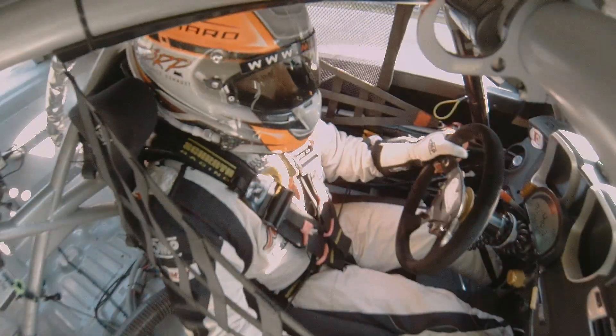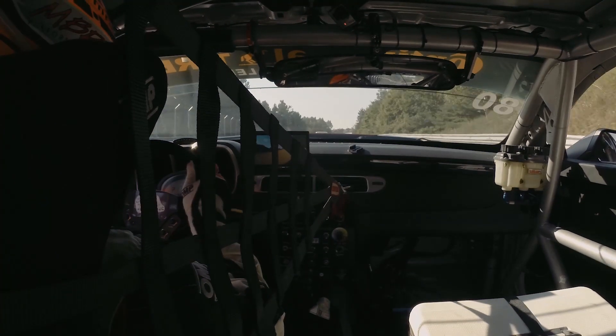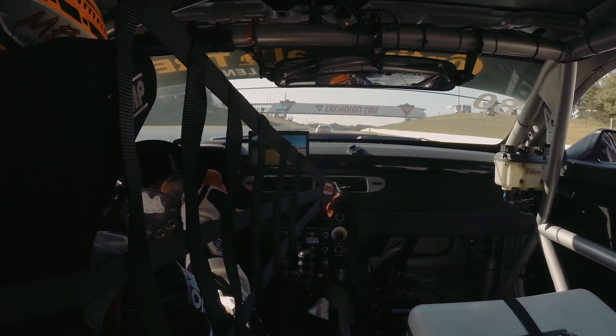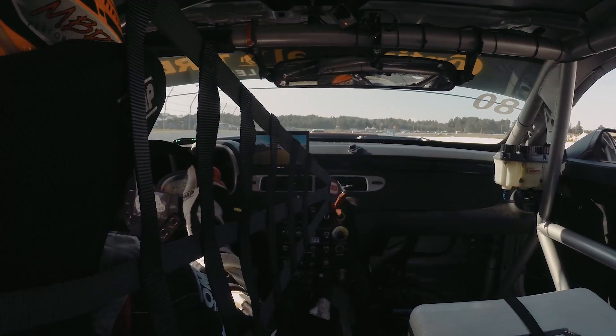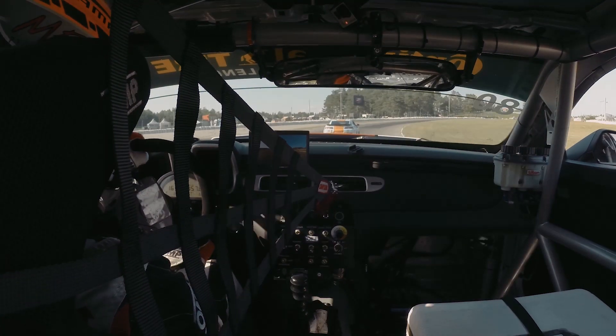As we prepare to go up into fifth, we're going to cross under the Canadian Tire Bridge at the top end of the back straight. We're going to hold on to full throttle as long as we can, preparing for the brake zone. It's just a brush of the brakes and then we want to roll all the speed we possibly can through turn eight.